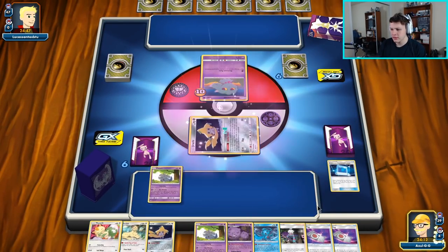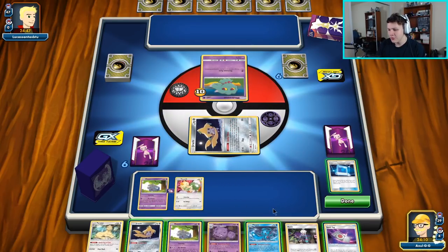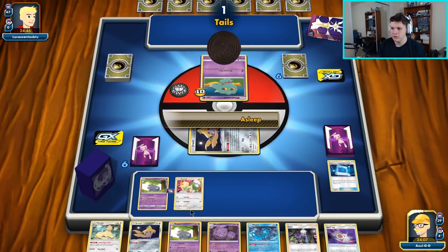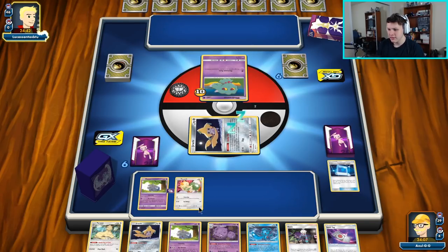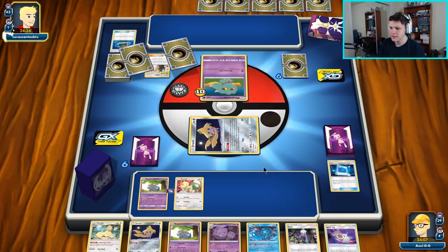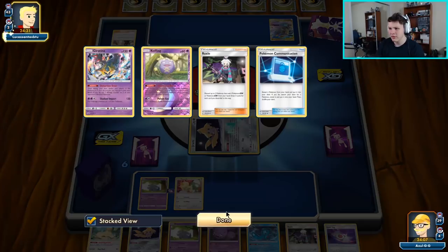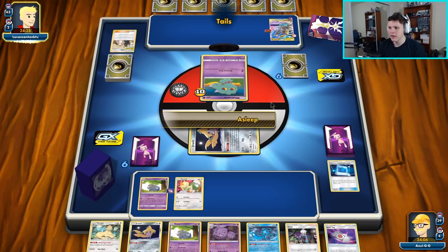The other thing we're really missing is a Mew to protect our bench, but we don't have that in hand. I could have benched the other Espurr and attached a Spell Tag, but in case our opponent is playing Roxy Chomp, I don't want all that Roxy damage spread across my Pokemon. So we're going to avoid that by not benching the second Espurr for now, even though we have the Spell Tag for it — hoping that ends up being the correct play.